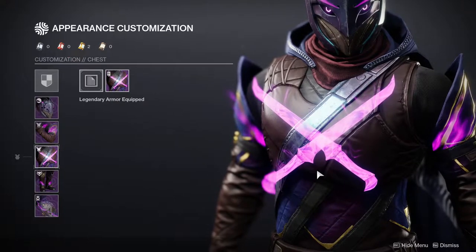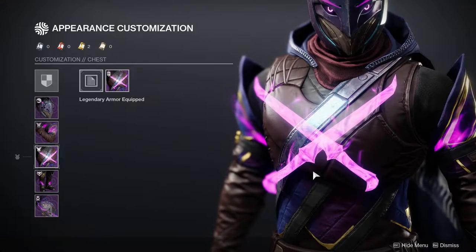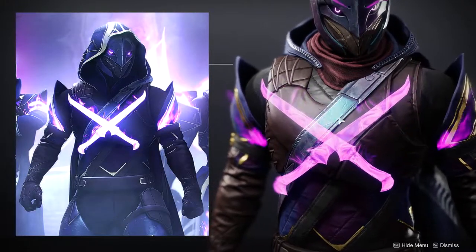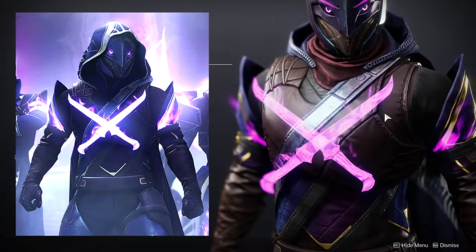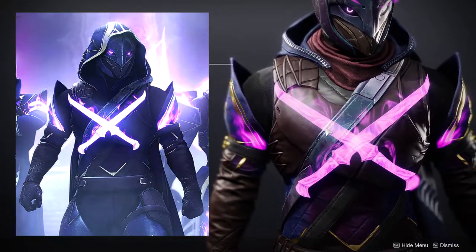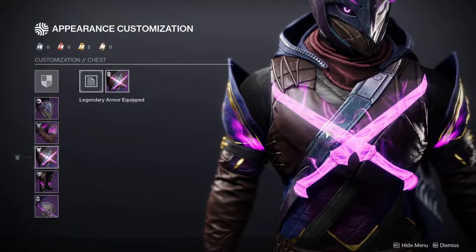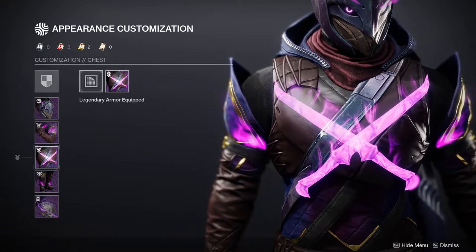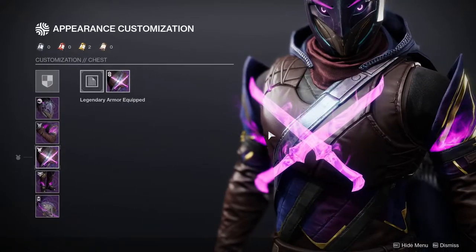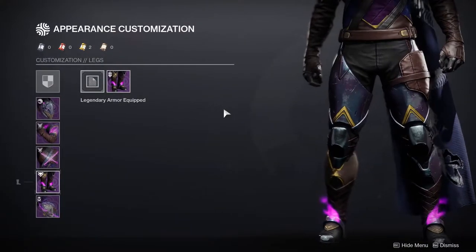The next two pieces I think are terrible. The chest piece — when they first showed us this armor set, the swords looked like they were actually engraved into a plate armor piece, not a leather piece. When I saw the actual chest piece I was deeply disappointed. I showcased this armor set in the Eververse video from the beginning of the season, which I'll link in the description. I think it's the weakest part of the whole set.